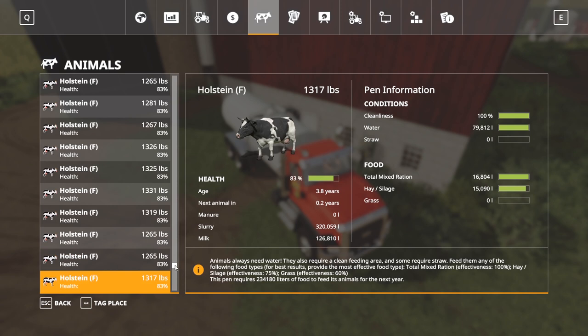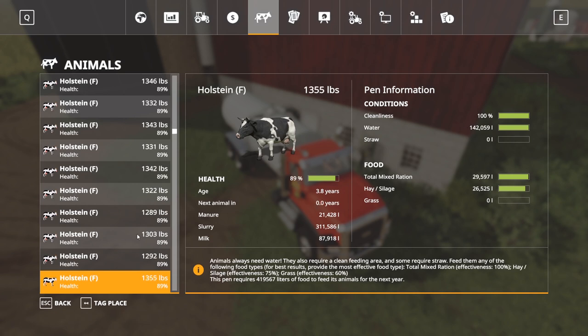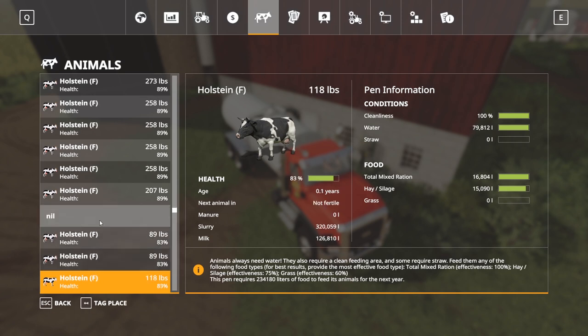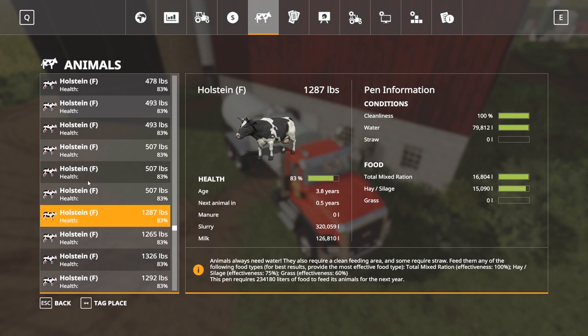Speaking of the cows, they are good on food, which is good. Out of curiosity — 0.2, 0.5 — looks like we're going to have some more offspring here pretty quick. I'm not sure how that works with milk production either. These ones are not fertile. I guess I like the 89-pound ones here; these must be fairly new calves. Wondering how much longer before the 507-pound ones that were presumably born last year start having calves and producing milk as well.